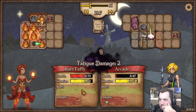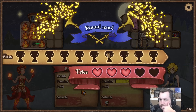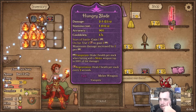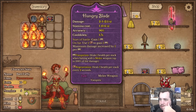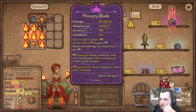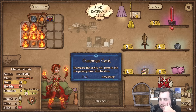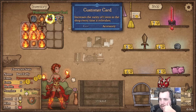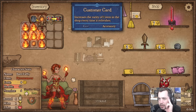Oh, was the customer card synergizing with something? I didn't even notice - I'm gonna pay more attention. Nice, knew we could get a win! Hungry blade - interesting. Could be a good way to go. Oh, synergy with itself - interesting.